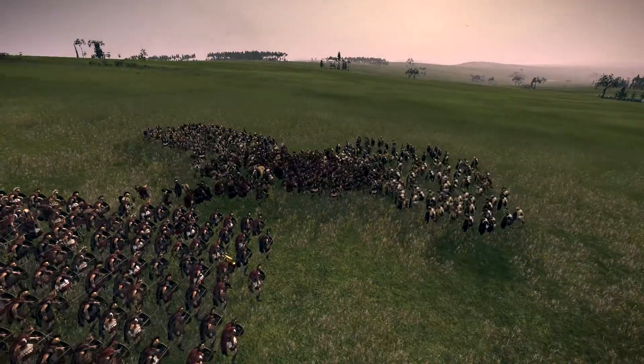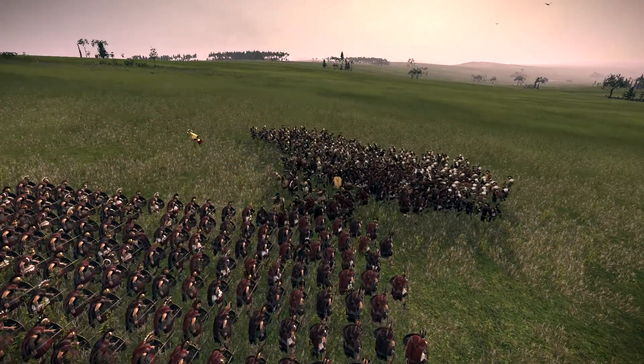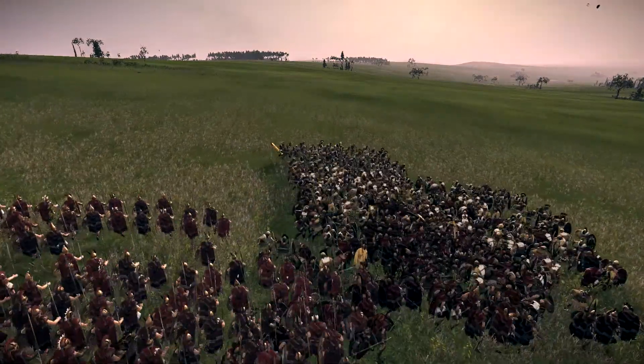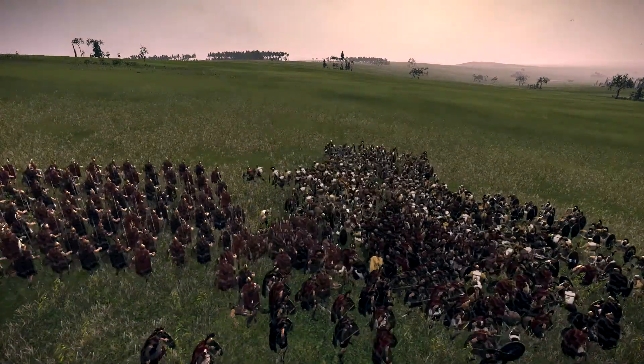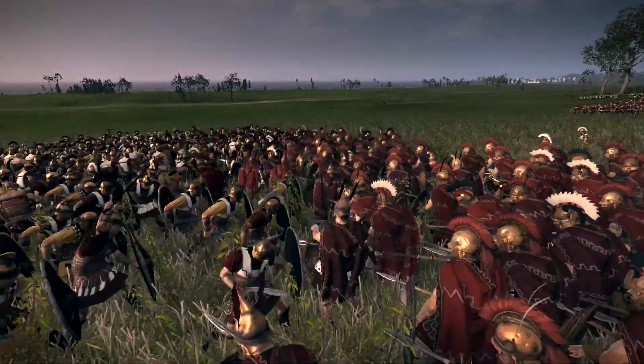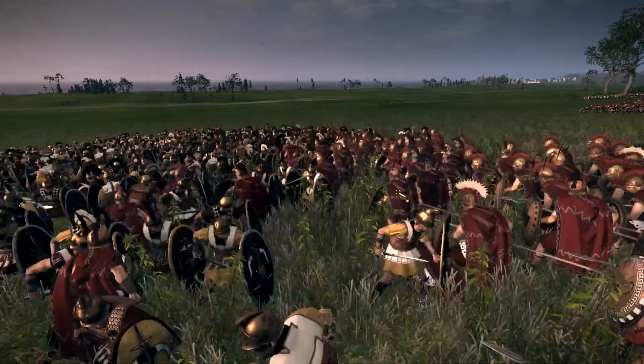Pretty smart for an AI — he is flanking. However, when you give Hoplites pike formation, it does sometimes make them freeze up in their tracks. It's a known issue of Rome 2 that the pikemen sometimes just stop listening to orders.